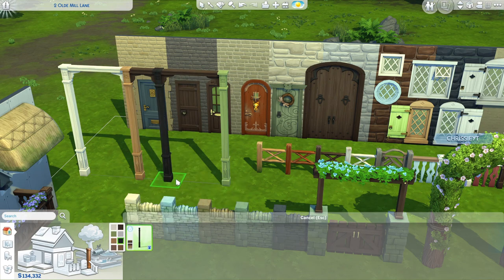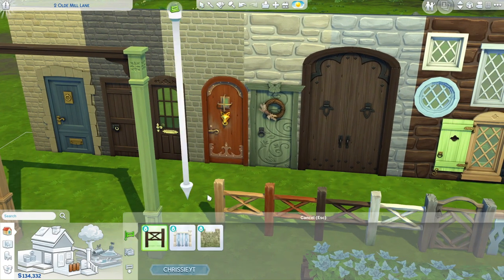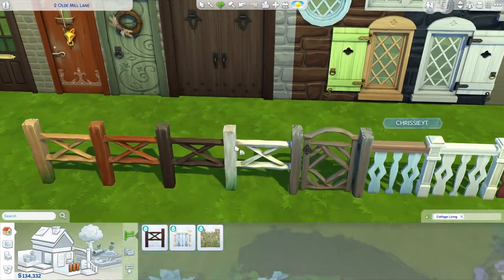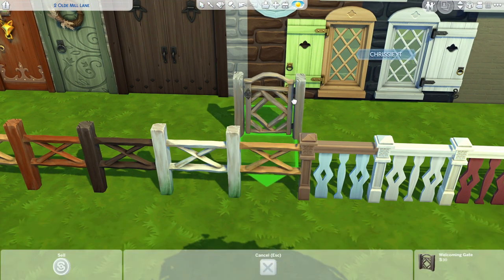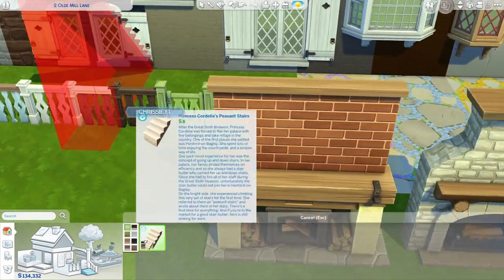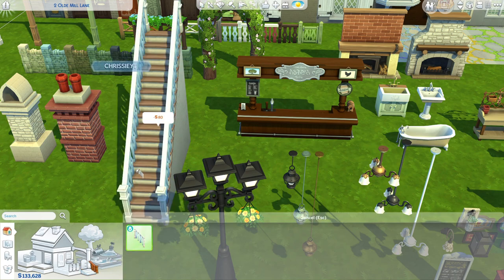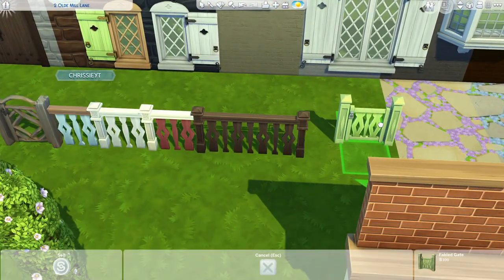Moving on, we also have a new column with a bunch of different colors, and a new spandrel — just a plain, nice-looking spandrel. Then we have three different fence types. We have two wooden fences — one more handmade-looking, meant for use like a paddock for cows or chickens, with a matching gate. Then we have the Fabled Fence, which actually has a matching stair railing because we did get a new staircase with a bunch of different wood swatches, and a matching gate.